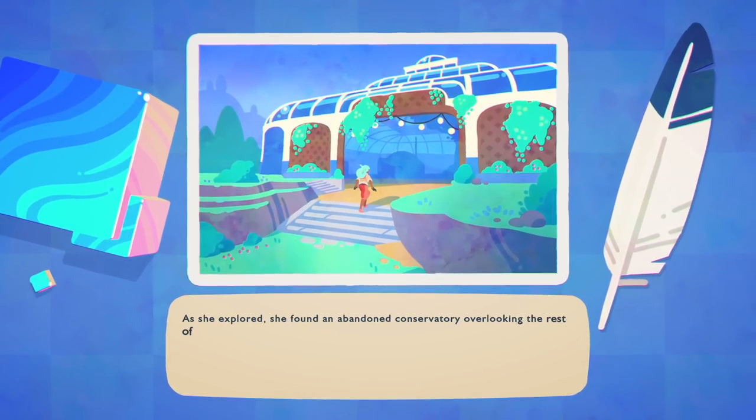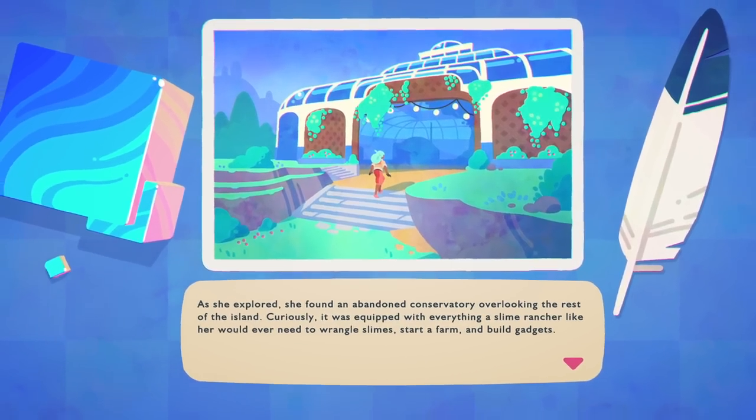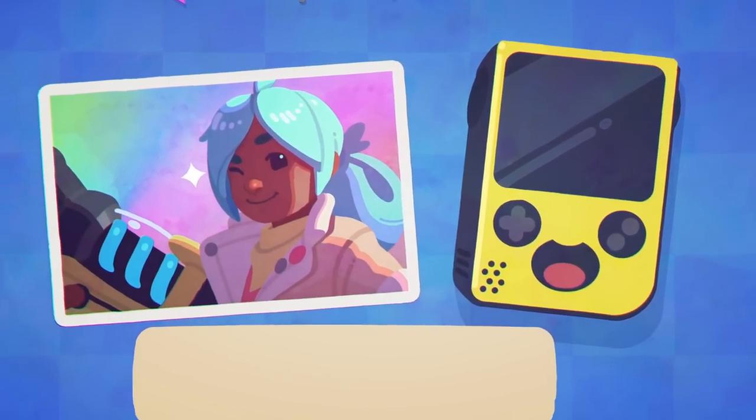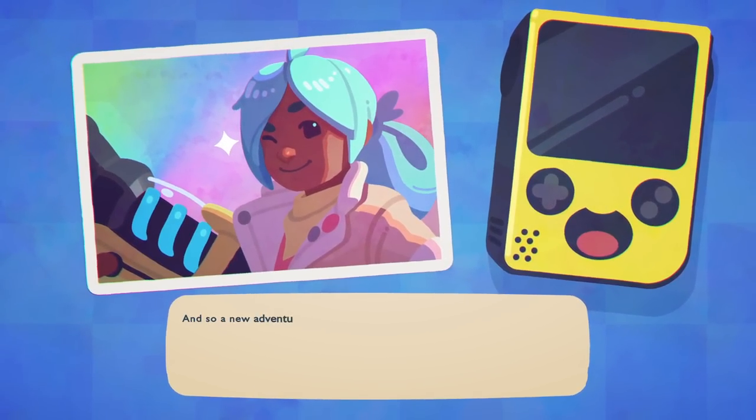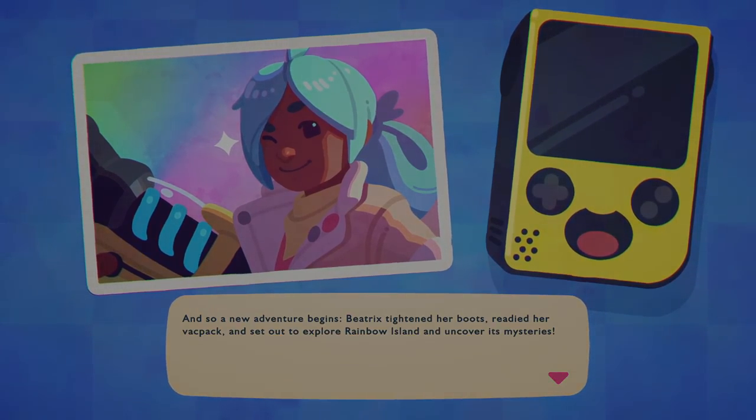As she explored, she found an abandoned conservatory overlooking the rest of the island. Curiously, it was equipped with everything a Slime Rancher like her would ever need to wrangle slimes, start a farm, and build gadgets. And so, a new adventure begins! Beatrix tightened her boots, readied her backpack, and set out to explore Rainbow Island and uncover mysteries. Yeah, seems like a lot of fun! I like the little Slime Game Boy or whatever that was. Very cool.